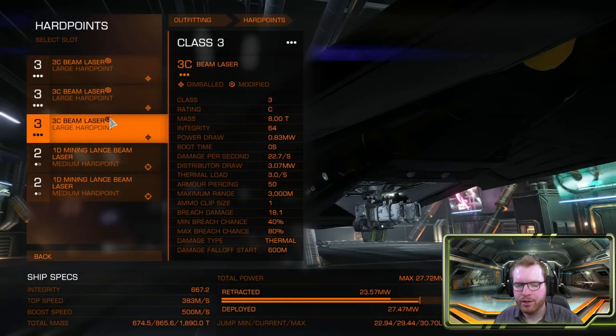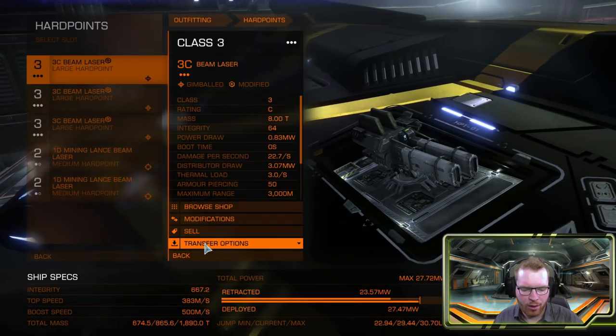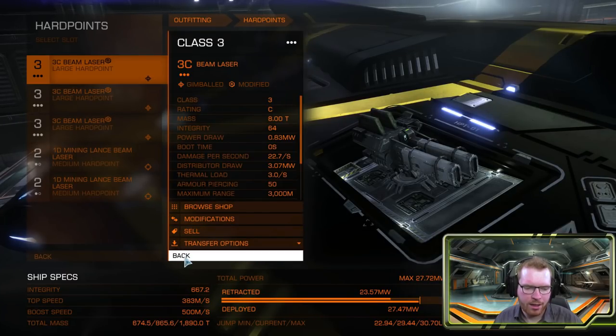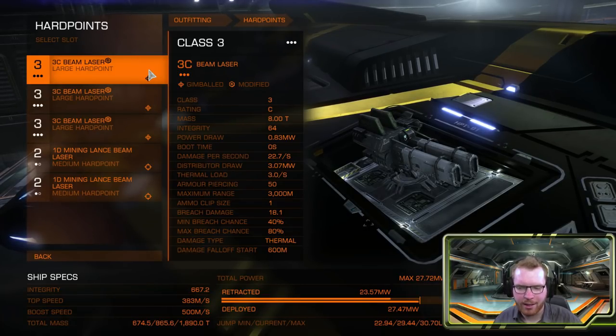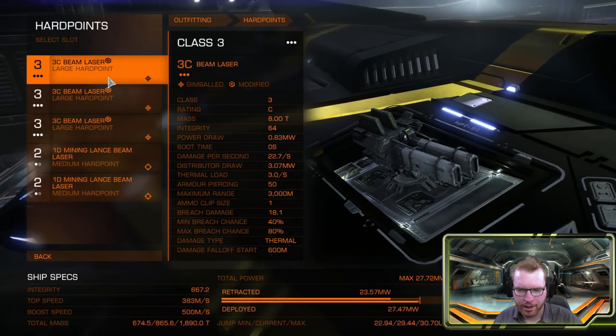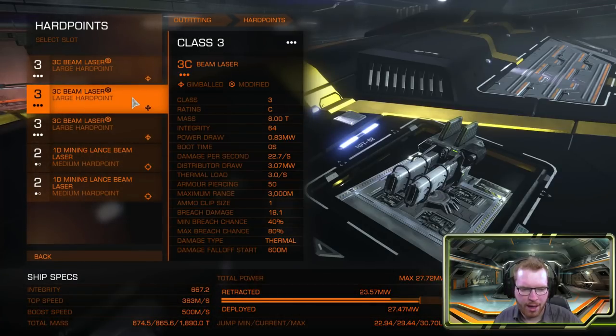For weapons, you're pretty much free to do what you want. I decided to go with three beam lasers, all with Efficient and Regeneration Sequence. Mining in a fleet is going to be a breeze because we can fire these lasers for a decent amount of time and heal our wing members. You can change some of that for other weapons — you can go with multi-cannons if you want. We're mainly expecting to use these against NPCs, so lasers and multi-cannons is probably one of the best and easiest combinations. I just went all beam lasers, and you can pretty much mix and match whatever you want.